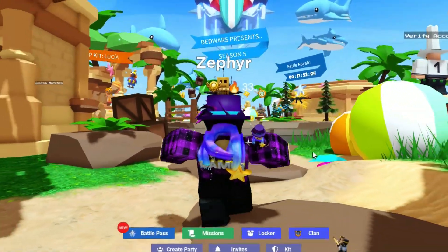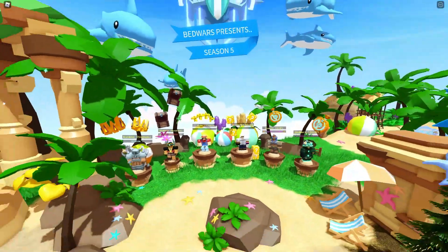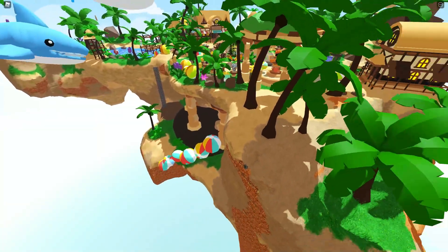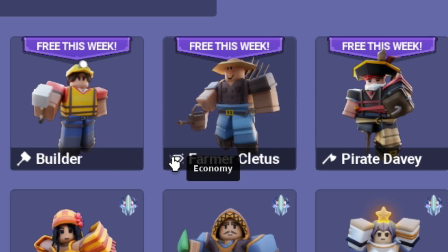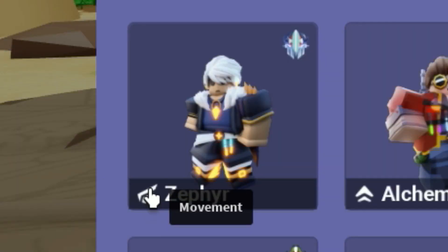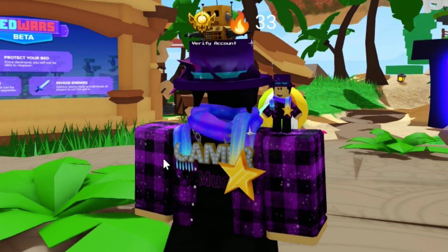This week players thought Lucky Block v4 is coming out, but I guess it's next week. Lots of the extra platforms around the lobby are now gone. The kit shop got a new revamp — there are now kit class names. Builder is a Defender kit, Cletus is an Economy kit, Pirate Davy is a Destroyer kit, Stella is a Support kit, and Zephyr is a Movement kit.